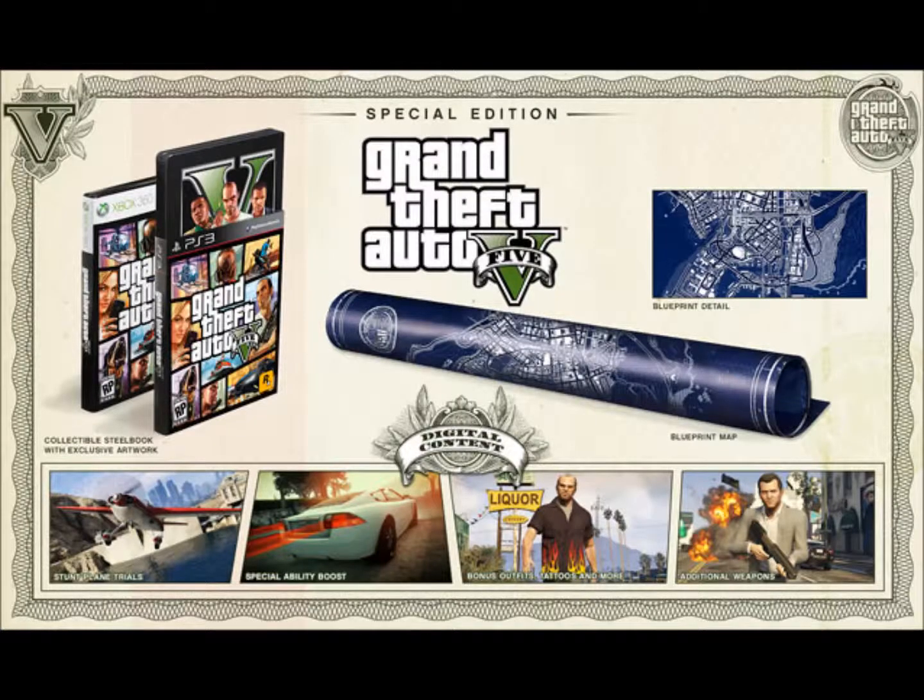The second version is the special edition of Grand Theft Auto 5, which includes a collectible steelbook with exclusive artwork. We also have a goodie of a blueprint map, which is 21.5 x 26.75 inches. We have a special ability boost for Michael, Franklin, and Trevor.